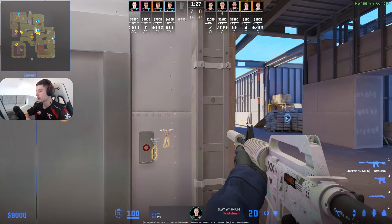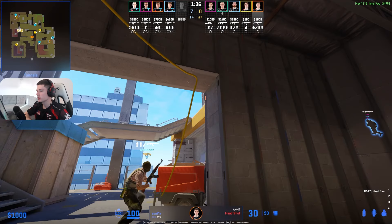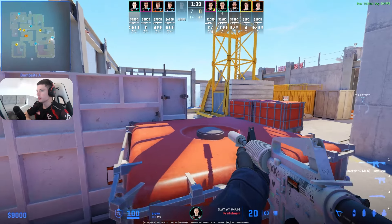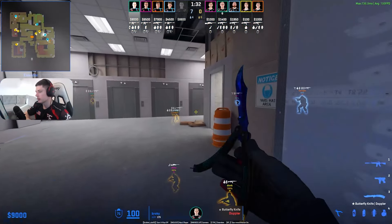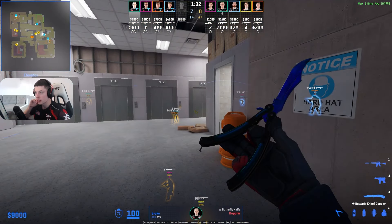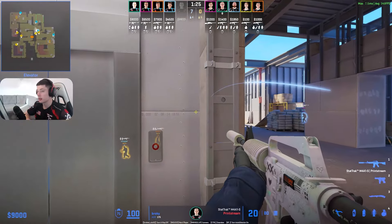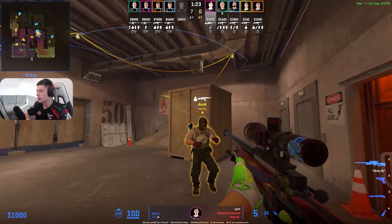This might be a strat they've implemented towards the later parts of the CT half. Because they've already taken ramp multiple times, now they're playing passive, thinking that Spirit is gonna expect them to play aggro — and they're gonna slow down anyways. Which is kind of working, because Spirit is not fast. Spirit is chilling.